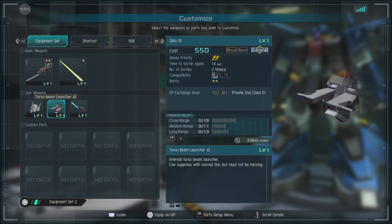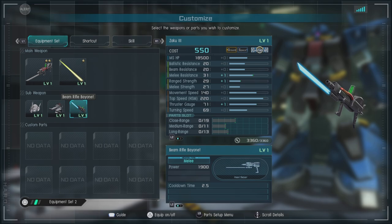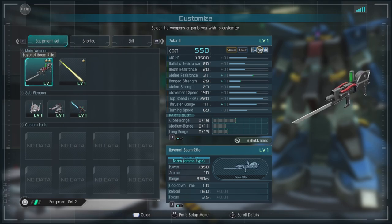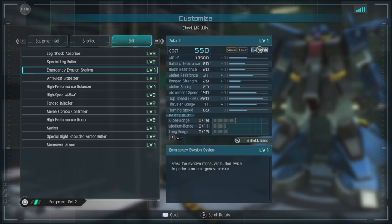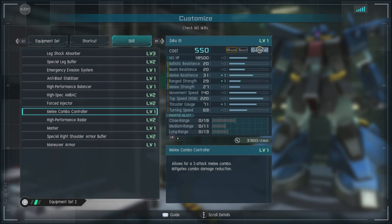I used it to kind of stagger people. Then we have the beam rifle bayonet — does decent damage. If you're a combo master, these things can flip into each other and you can get some pretty sick damage out of this unit. I still think they should have an option for a bazooka or the Zaku 3 Custom's beam rifle. For skills, we got leg shock absorber level three, special leg buffer level two — that's a neat 15% less damage to your legs — emergency evasion system, anti-blast stabilizers, high performance balancer, high spec AMBAC level two, and forced injector level two, which is very nice to have.